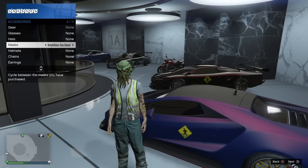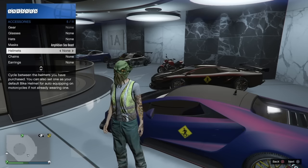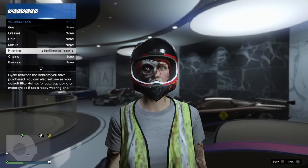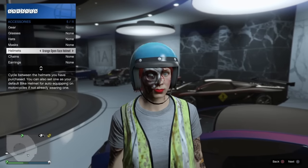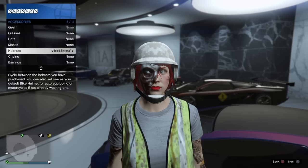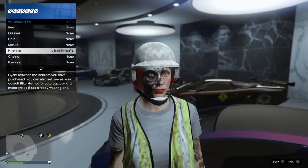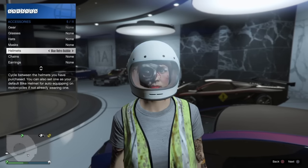Go ahead and save any mask to the outfit of your choice that you'd like to glitch a helmet onto, and then wear the helmet of your choice. Using the first method I'll show you, we'll be using a car — so the bulletproof helmets and skull caps do not actually work with the car method, but they do work using a motorcycle and Ammu-Nation, which I'll show you later in this video.